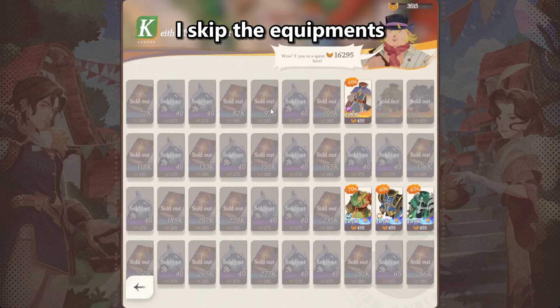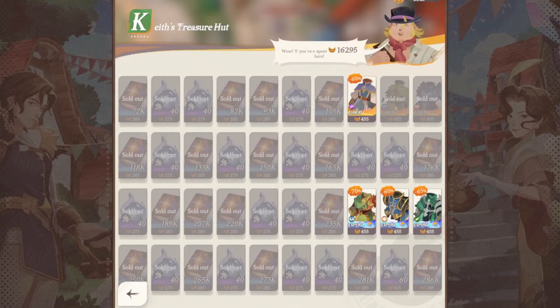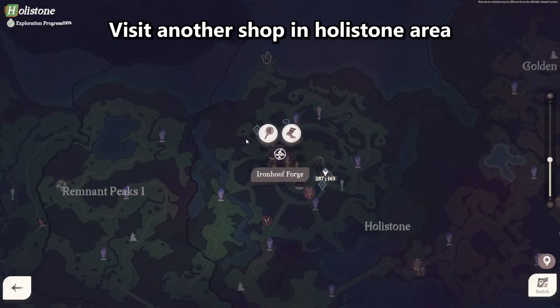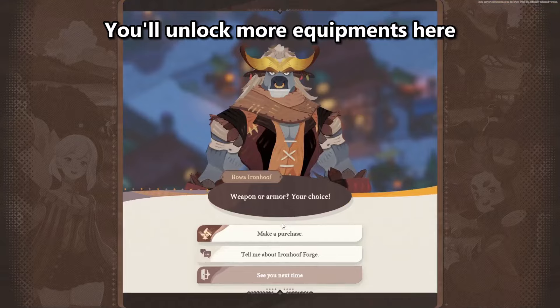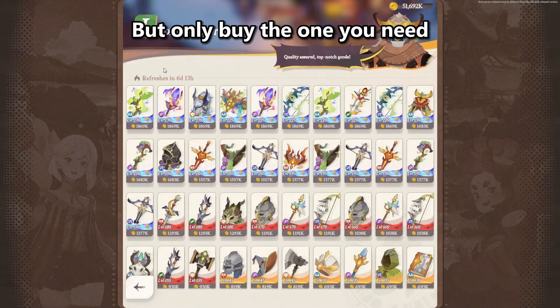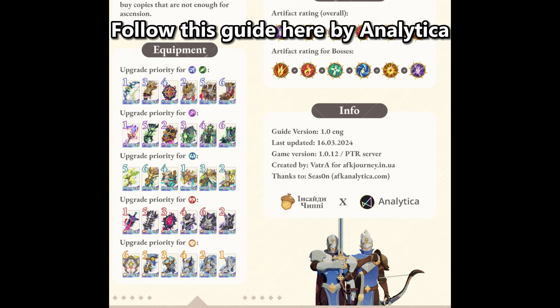I skipped the equipments since I already have most of the defensive ones. If you need attack equipments, visit another shop in Holystone area, the Iron Hoof Forge. You'll unlock more equipments here as you progress through stories, but only buy the ones you need.